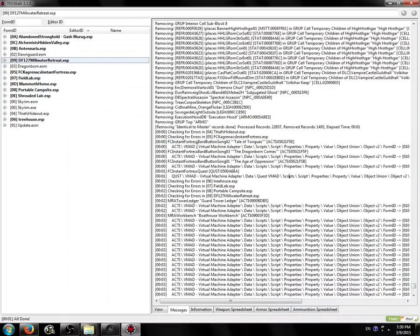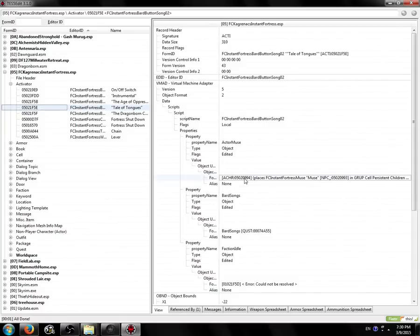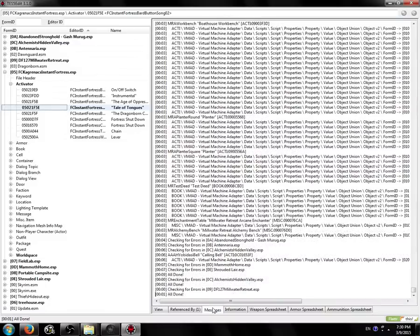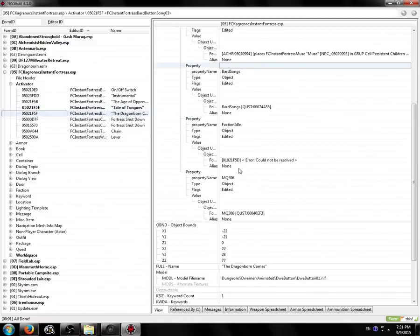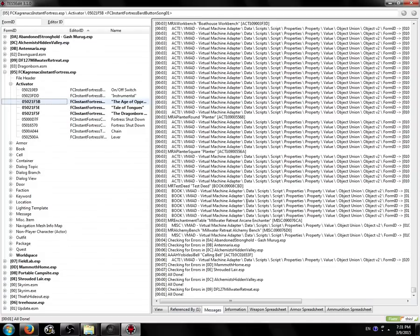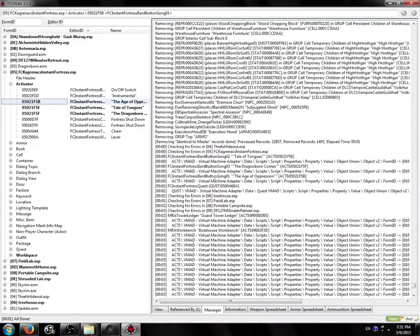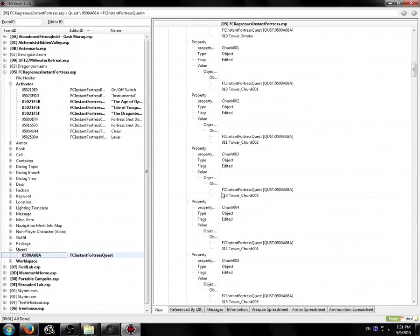Now we've got some errors in FC Kagrenak's Instant Fortress — three activators and one quest. Let's go into the activators: Bard Button Song 02 Tale of Tongues, The Dragonborn Comes, The Age of Oppression. All of these appear to have error could not be resolved for Faction Idle. And then FC Instant Fortress Quest — error cannot be resolved. That should be everything.